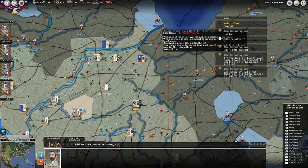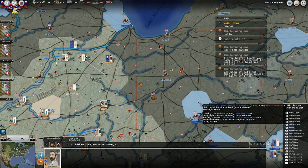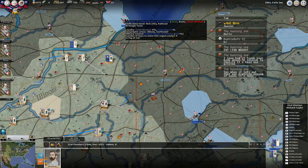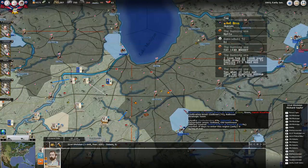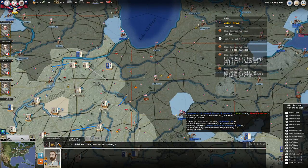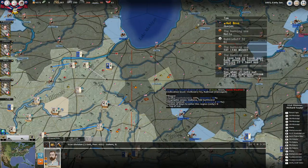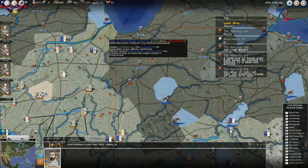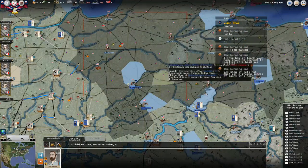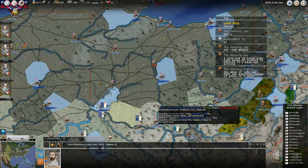Chicago's way up here. If I push to Indianapolis, I think Chicago's going to be isolated enough that I can move and take it. But my concern is I don't want to stretch myself too thin trying to take all these different strategic objectives and then get whacked by the Union. The way to counter that is to seize all these rail lines and tear up the rail in front like I've done over here. But we'll see how it goes - it's only winter, and a lot can happen between now and spring.